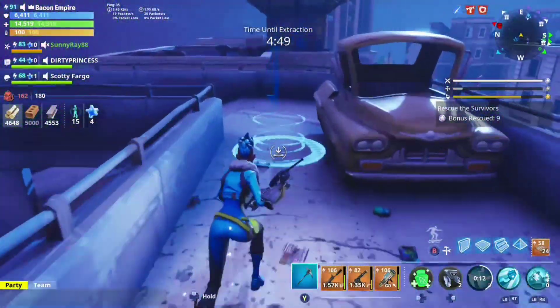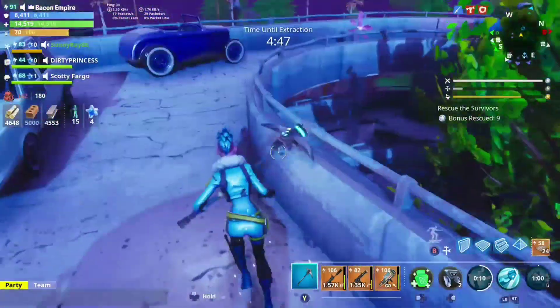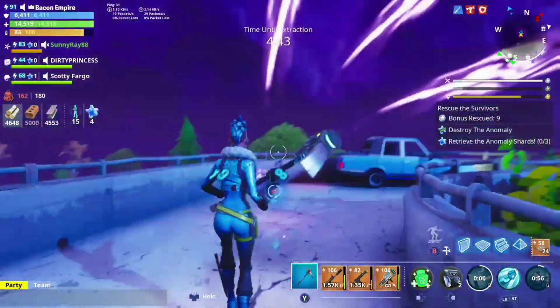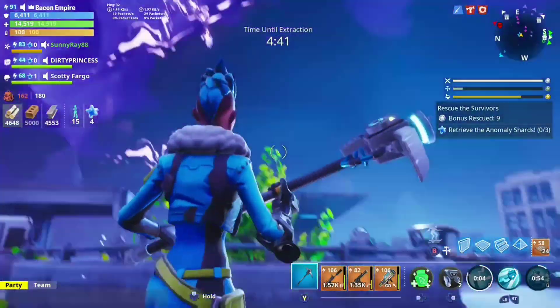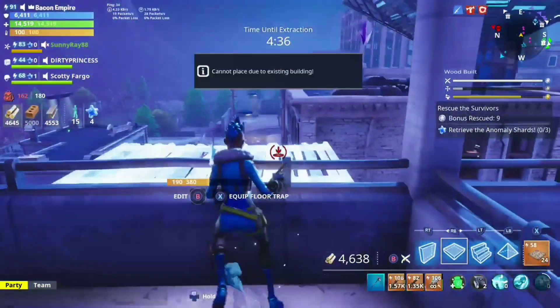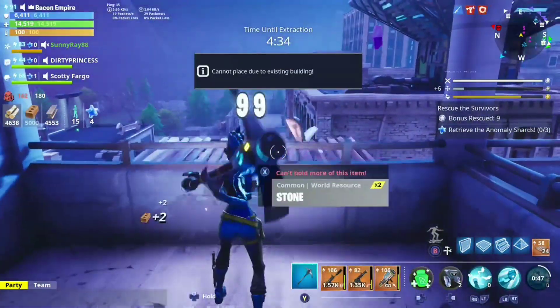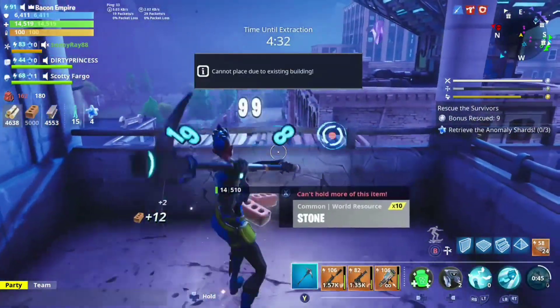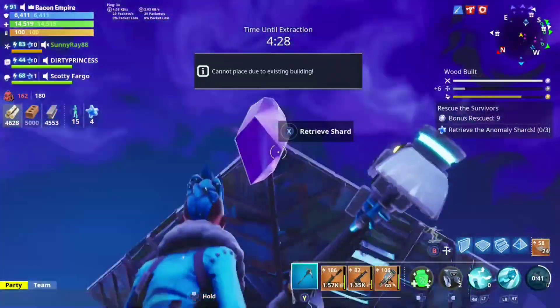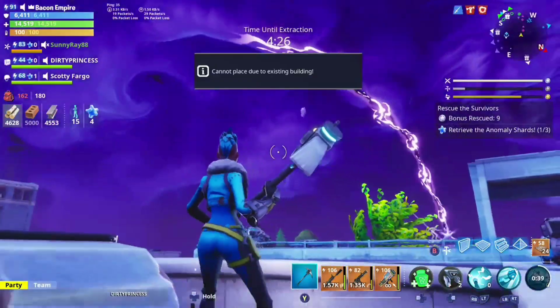Here's another one right here. So once again you just break it up — you can see where it splits off. Then you go through and collect each shard.